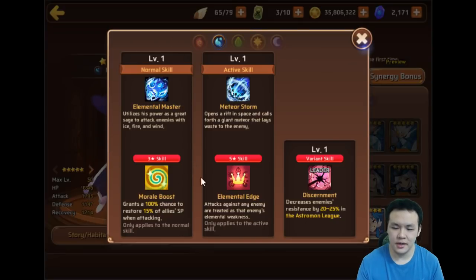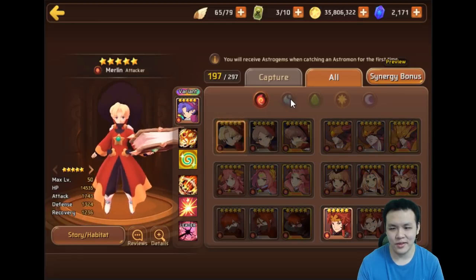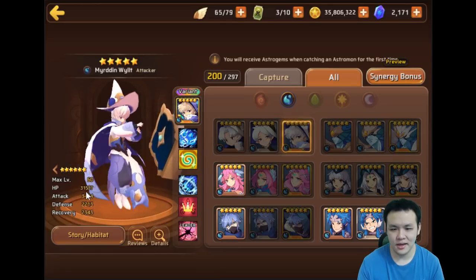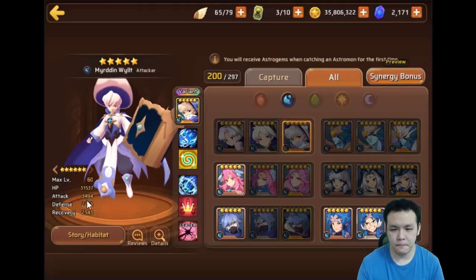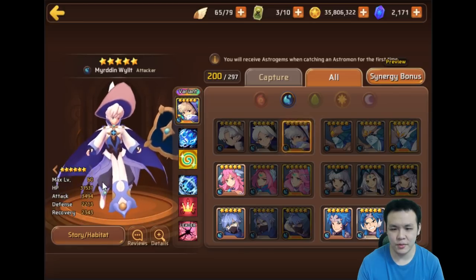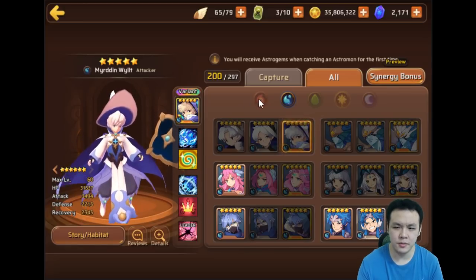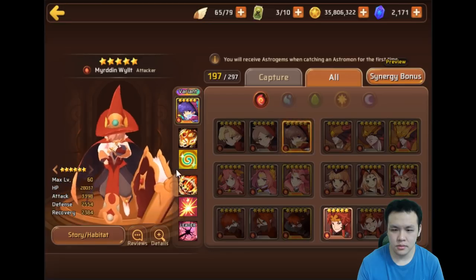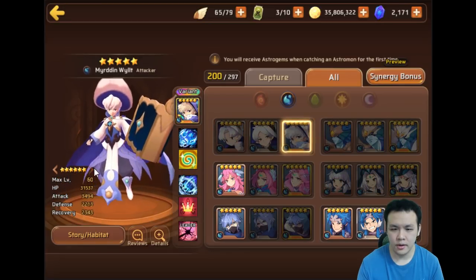This one is kind of similar — he's got a team morale boost of 15%, and he's got Elemental Edge, which means he'll be able to nuke all the elements pretty hard. He's kind of the same as Fire Merlin but less selfish. And he actually has better stats too. If you take a look at his stats, it's higher attack, lower defense — but that doesn't really matter much because he's an attacker — and high HP.